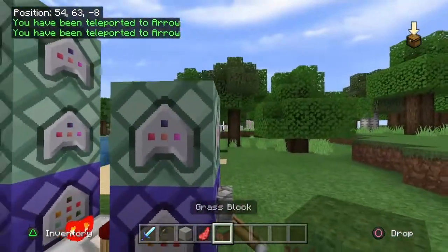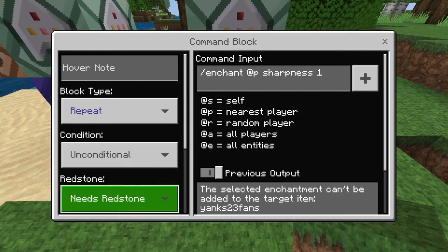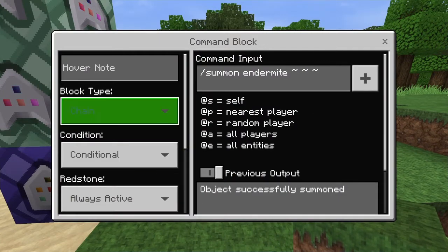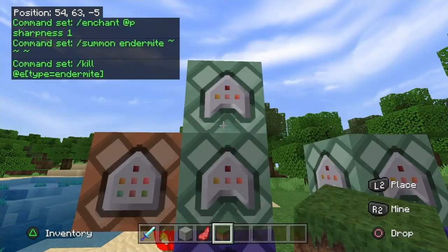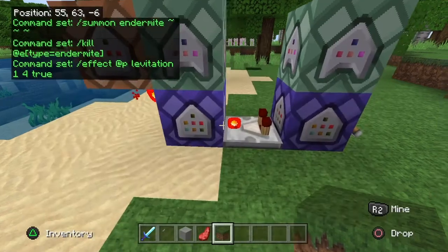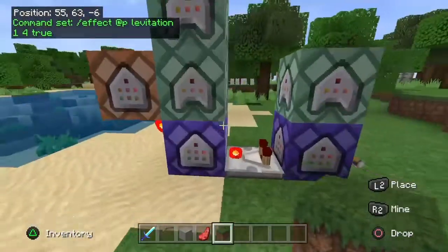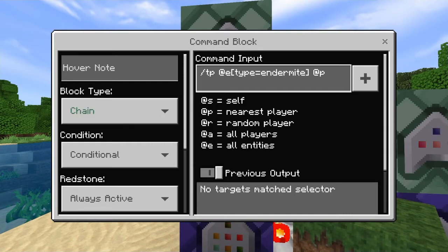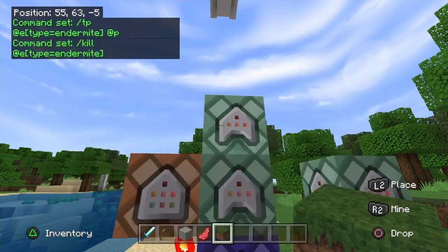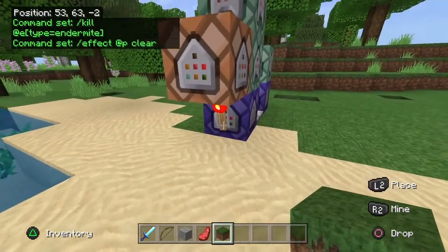Here's how you do the jetpack. This is all you've got to do. First, make sure you have any item that can get sharpness while flicking on the lever. Here's the first command block. Make sure you put a comparator in between these two repeating command blocks, and make sure the arrow is facing upwards on all of these. There's a chain command block, another chain command block, and this is just an impulse command block. Make sure you shift and put the torch right there.